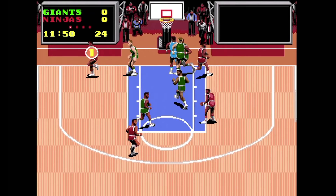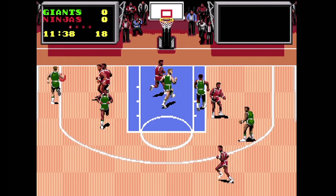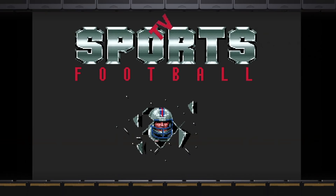TV Sports Basketball. This is a very poor basketball game by CinemaWare, who only made poor games when it came to sports. The court is viewed vertically, and then it goes horizontal when you switch sides, which is odd — it also makes it difficult to know which side of the court you're on. There's hardly any sound, making it feel very empty.